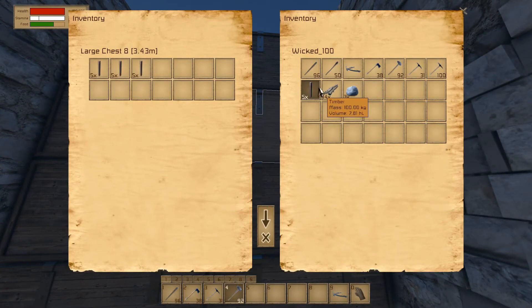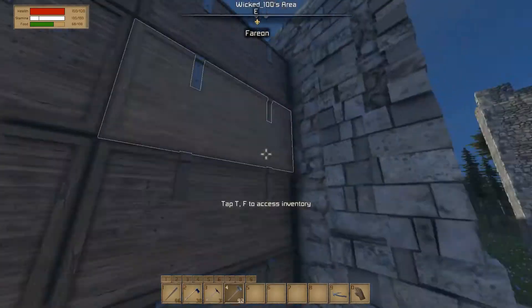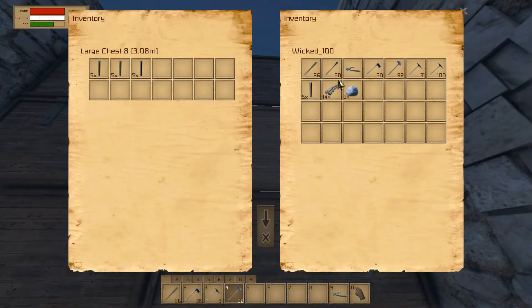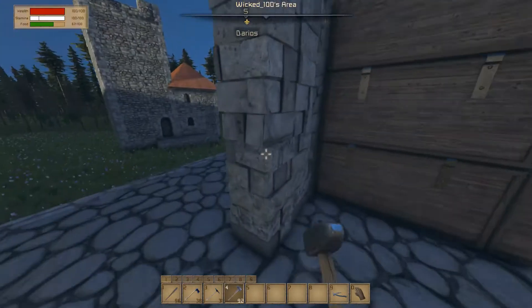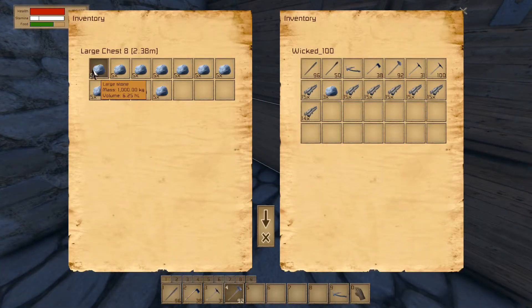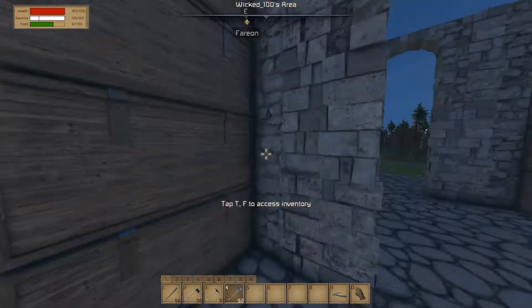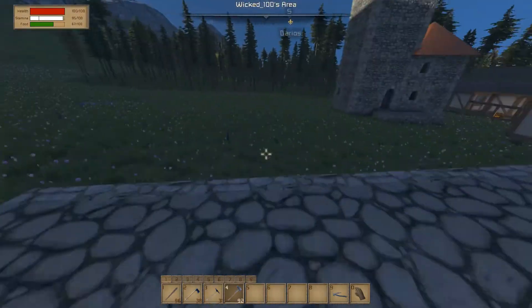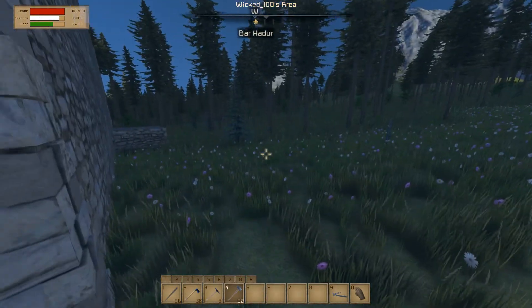It seems this section will be full of random stuff. I don't have any logs here. Let's dedicate this section to wooden stuff that are random - like sticks, wheels, chests, and all that sort of stuff. Now I'm gonna need some stones, so I'm gonna take all this stone I can find. It kind of makes me sad taking all this stone because it did take me quite some time to gather it.